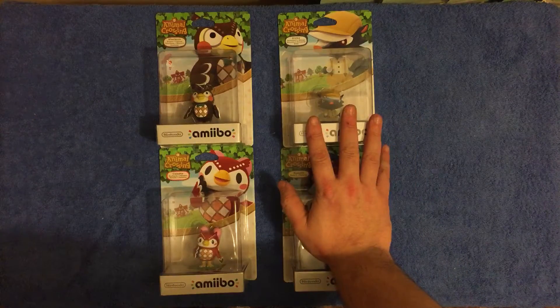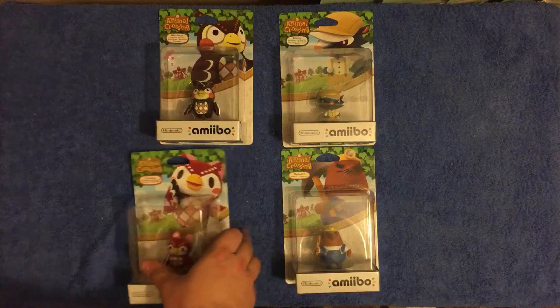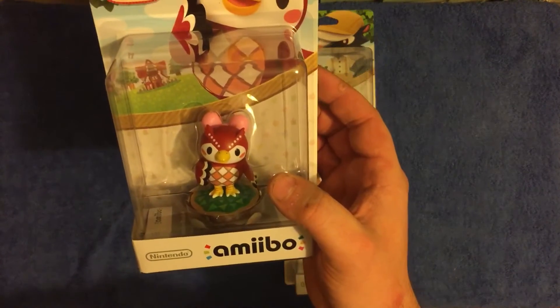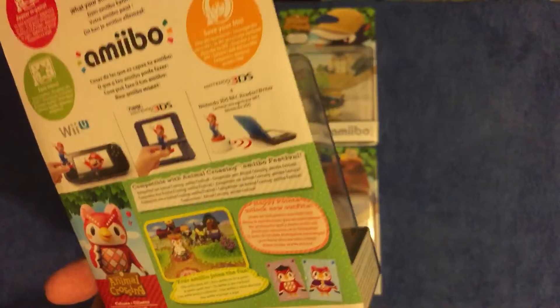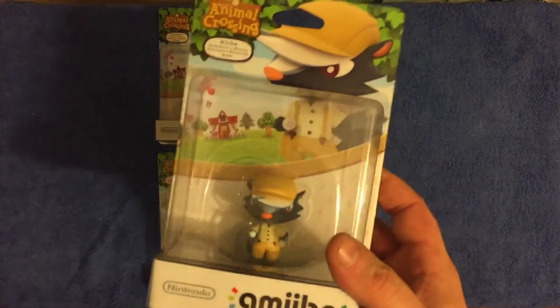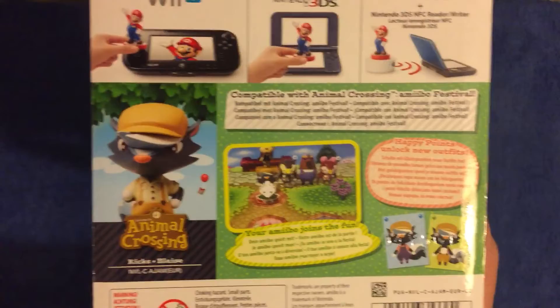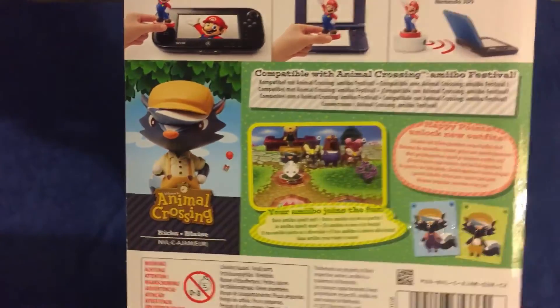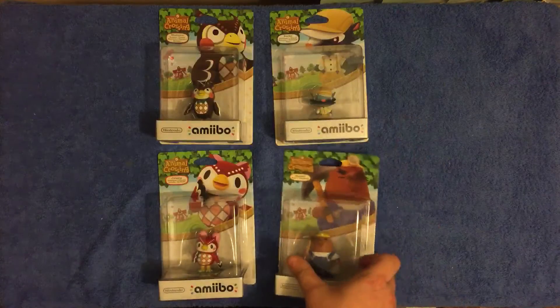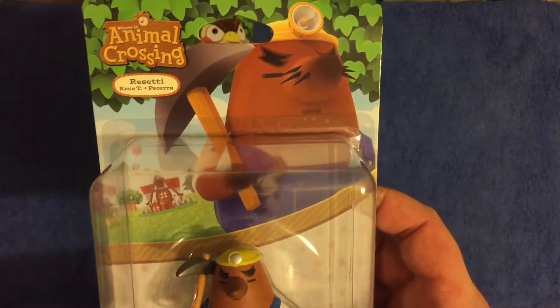So this time around we've got Blathers the owl, which I can remember. We've also got another owl here — Celeste. Don't know if it's a relation. Then we've got Kicks, which I've not come across, but look how sinister he looks. If you ever wanted a bad guy character it would be him — he looks awesome.